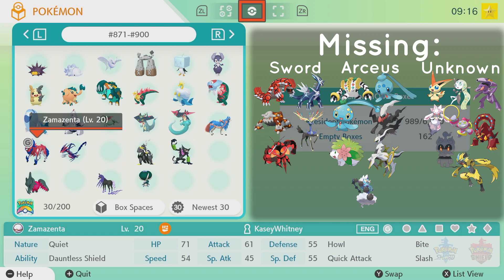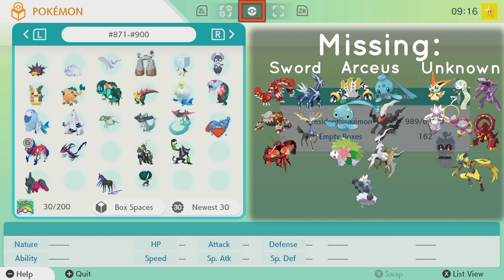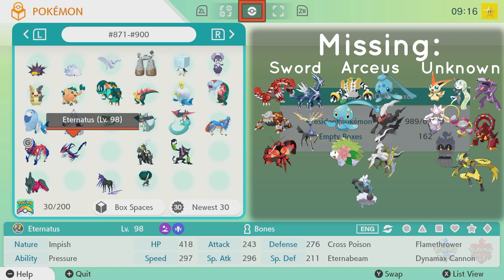I didn't even know there was a Pokemon Go event for Zacian and Zamazenta, but I guess there was. But yeah, that's up to 890, and once you get 890, you get the Magearna Pokeball.